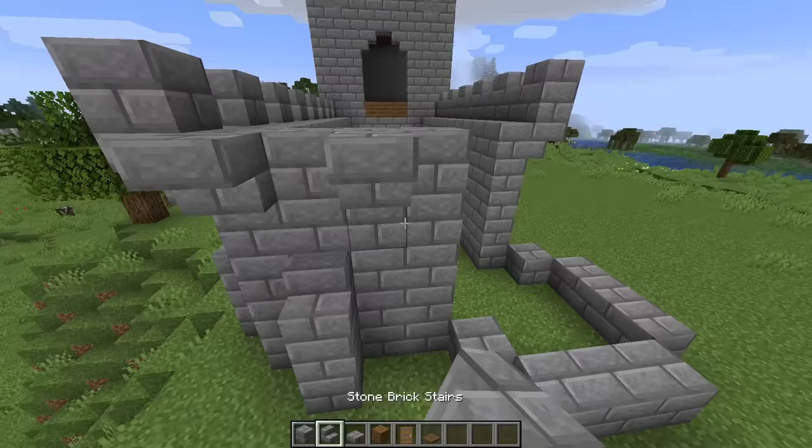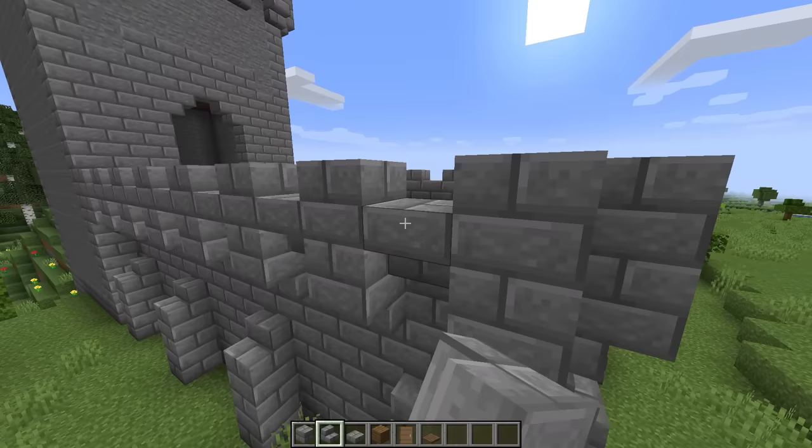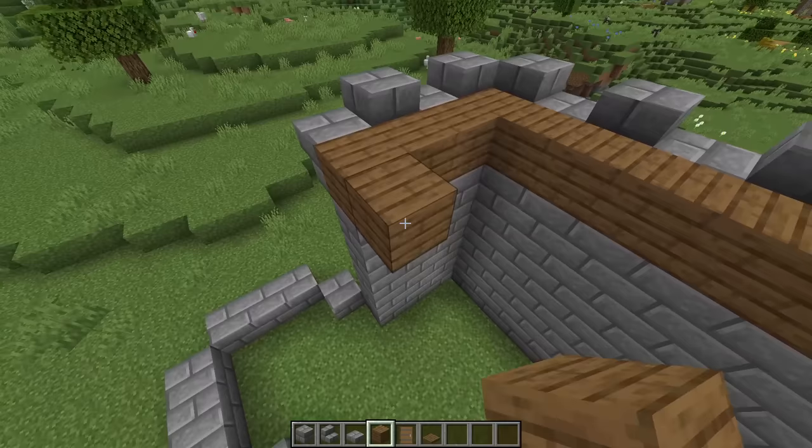Next we'll just head around to the back side and repeat these crenellations, starting from the edge right here, and also make sure to go around this corner. Now go ahead and place in our floor of spruce planks — they should be at the same level as the floor of that square tower. We'll skip this circular tower area, which is basically a 5x5 square with the corners missing, so just don't place any spruce planks there yet.